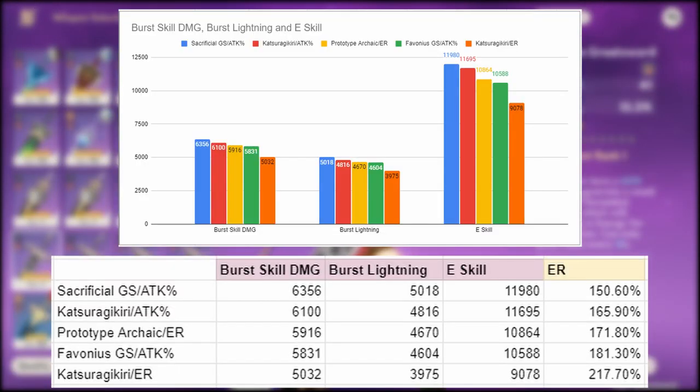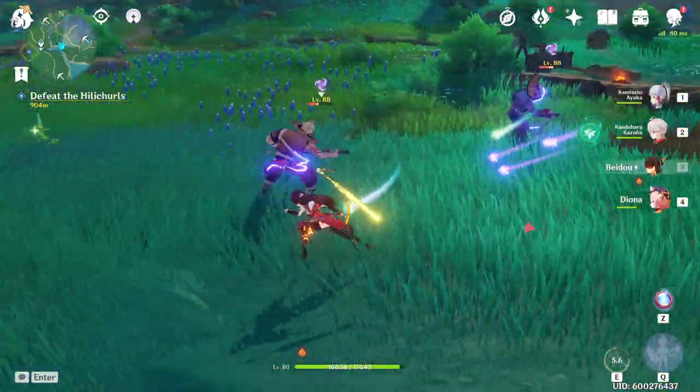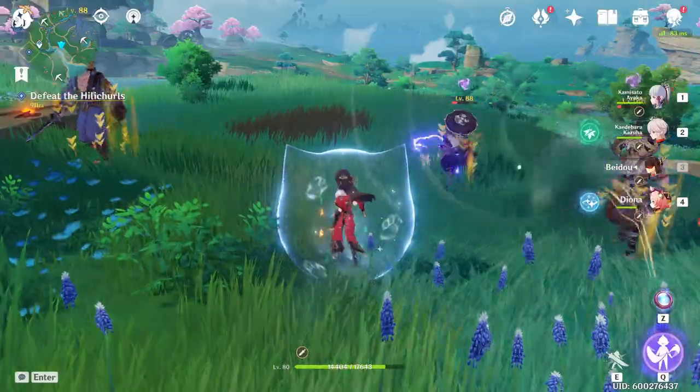Ordered by damage, the Sacrificial Greatsword with attack percent does the most damage, and the Inazuman Claymore does the least. On the flip side, it also gets ordered by reverse energy recharge — the Sacrificial Greatsword with attack percent has the lowest energy recharge, and the Inazuman weapon with sands energy recharge has the highest. So the choice is: do you want to go in the middle of the pack with prototype Archaic and energy recharge? Or put your faith into RNG with the Sacrificial Greatsword? Or focus on energy recharge and accept the damage loss? Also remember that with the Sacrificial Greatsword and Beidou especially, if you aren't hitting your full counters, you aren't going to be getting as much energy.